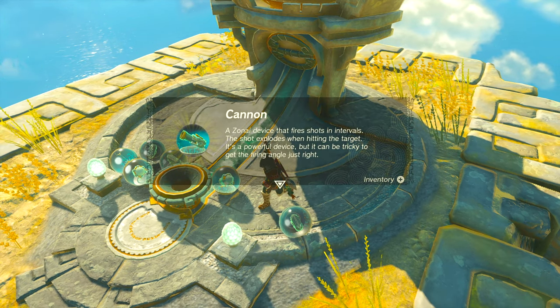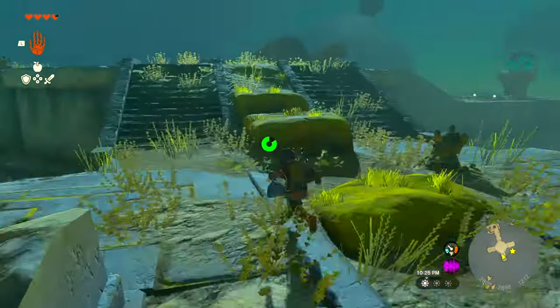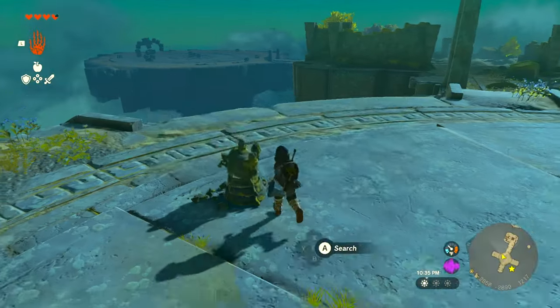Once you get there, you can instantly use your Zonai charges to activate the device dispenser, which will drop the Steering Sticks along with cannons, lights, rockets, and small wheels.